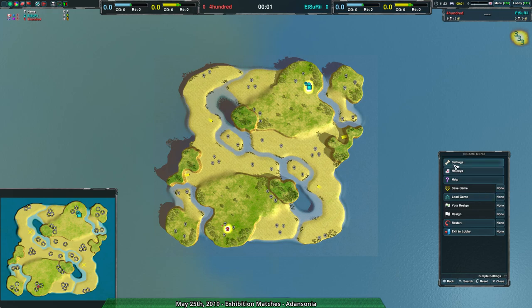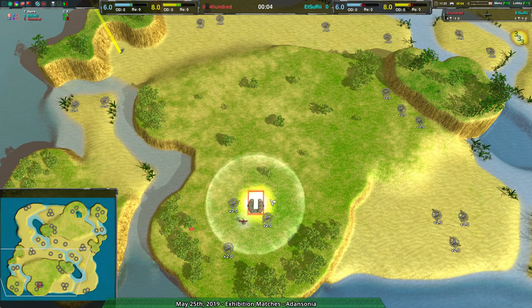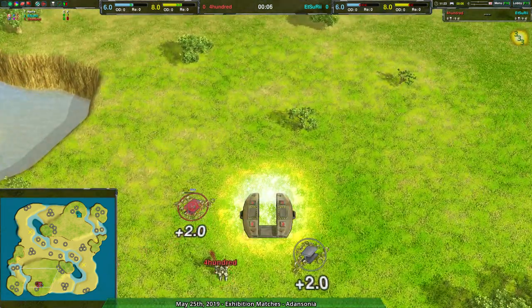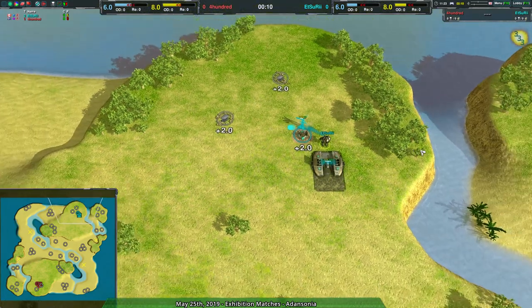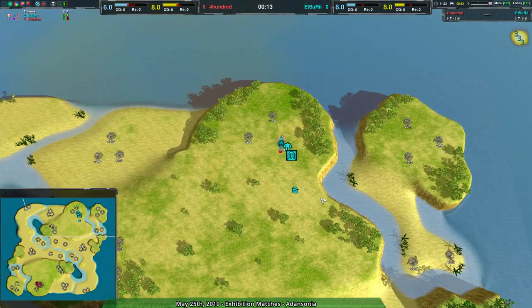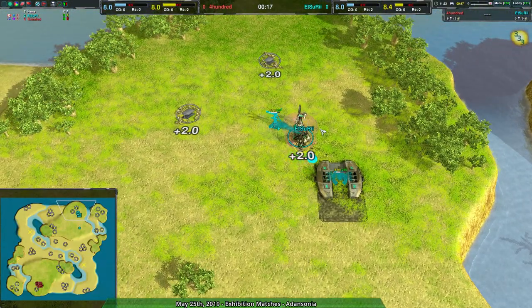Welcome back ZerkFans to Nanolidzadon. I'm your host Dominic, or Shaddupere, whichever you prefer. We have another 1v1 at Ansonia, 400 playing Hovercraft against Edsuri also on Hovercraft, because Ansonia is a water map. Although to be fair, we've actually seen a lot of Amphbot on this map for a while, so Hovercraft feels like a bit of a change of pace, at least for what's been casted.